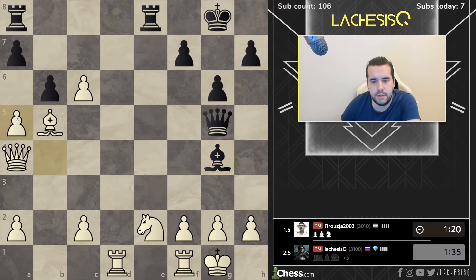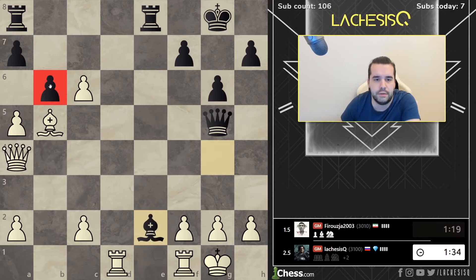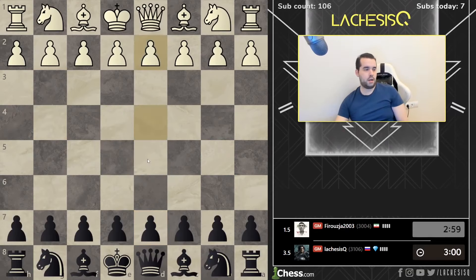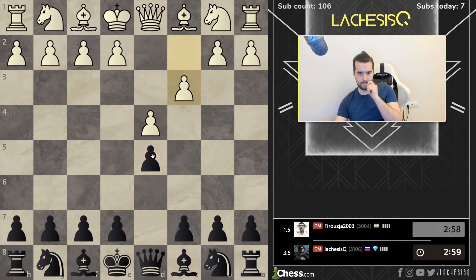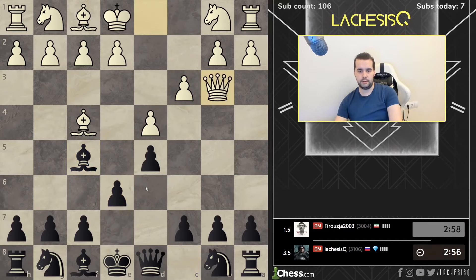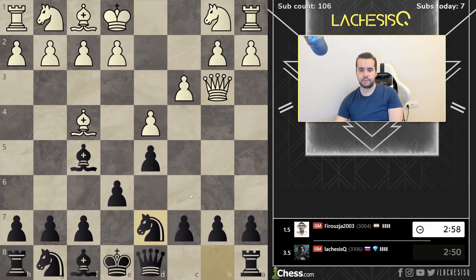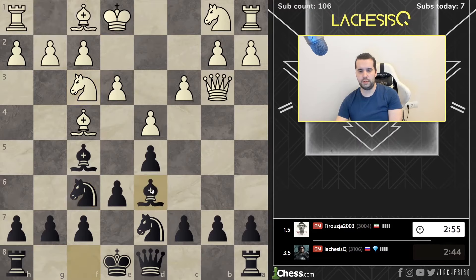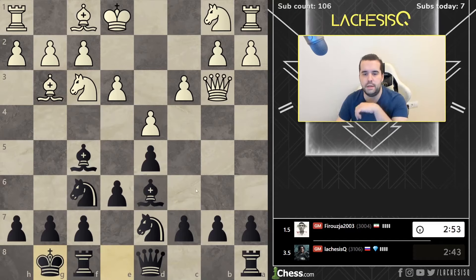Such a knight — it spoils all the things for him. Now bishop f4 I think is a good one to provoke bishop d6. So what do we do? I think we trade, play rook d1 first. He allows me b4. Before queen c3 check, I can start with c7 and rook e7. Before queen c3 we just play king f1. Okay, so let's play b4. Queen g5 doesn't look good. I can simply castle and then if a6 and bishop g3, his knight is still trapped no matter what happens.